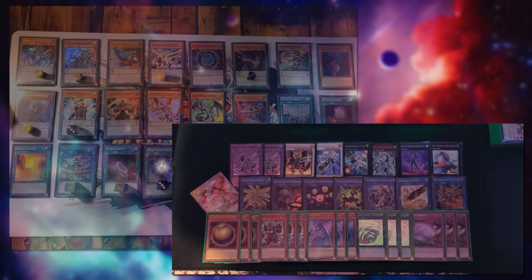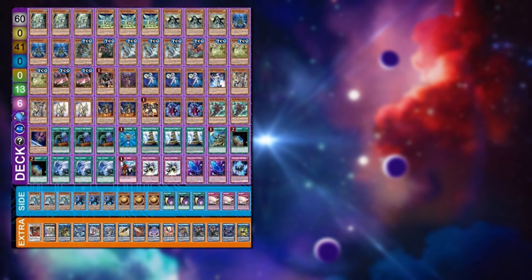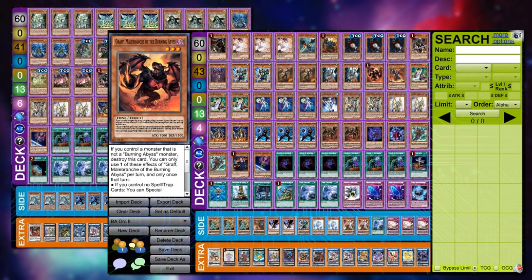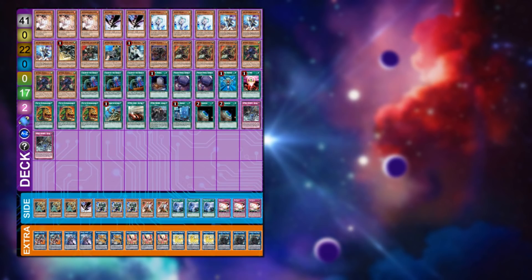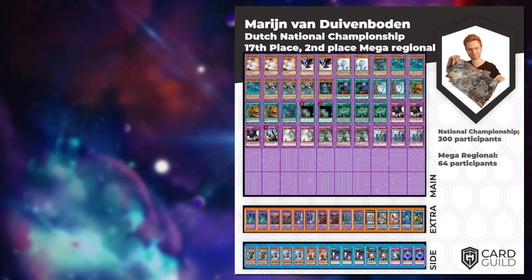We also see a 60-card Crusadia Orcust Danger list, a 60-card Burning Abyss with Dangers and Orcust, and Bruce still piloting Spirals ever since they were released — finishing 20th, just out of the top 16 cut. Last but not least, Maran himself with Subterrors finishing 17th, just outside the top 16 cutoff — one of the few Subterror lists in this particular video.